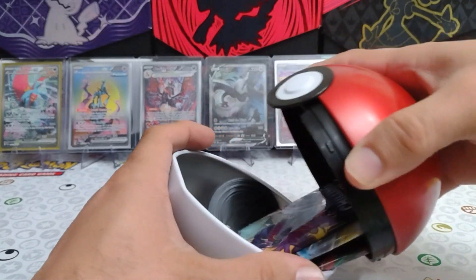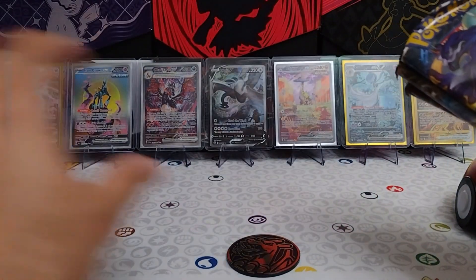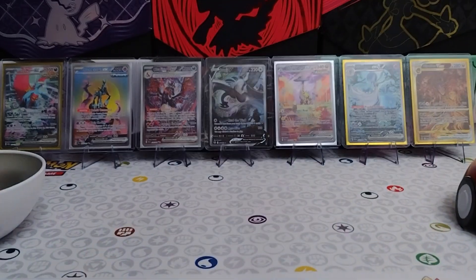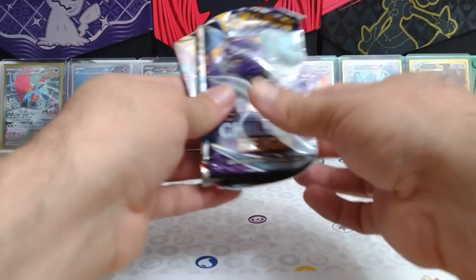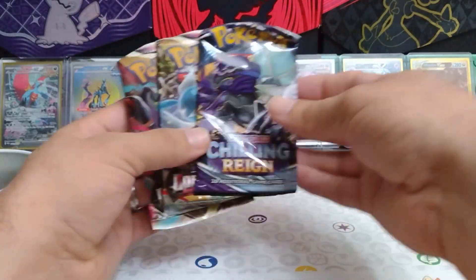Got that annoying plastic off. And we have our beautiful, beautiful Charizard coin. And we have our pack selection here of two Lost Origin and one Chilling Rain.